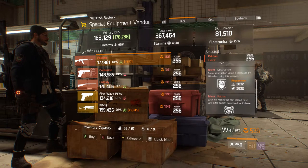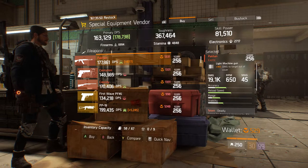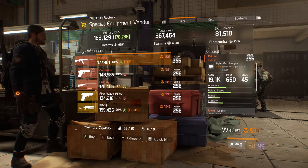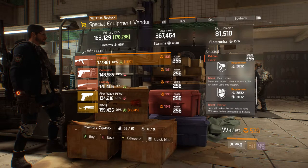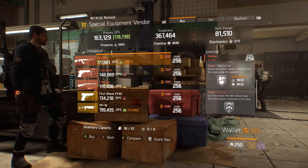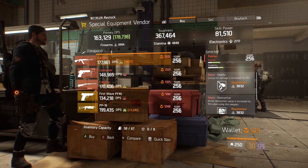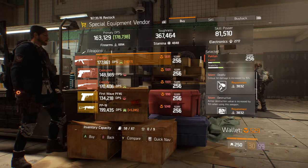Next up we have the Pecan. It has 14% damage to target out of cover — that's good. The damage on it is 19.1k; of course the damage varies depending on your firearms. The talents on it are Deadly, Destructive, and then its own talent called Pecan. Since you can't roll out the Pecan talent, I'd suggest rolling out Deadly to something else, maybe like Responsive or whatever you feel you need on this weapon.